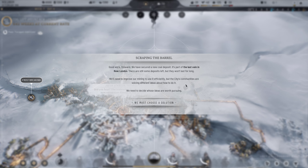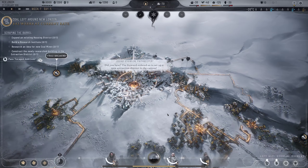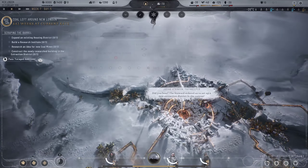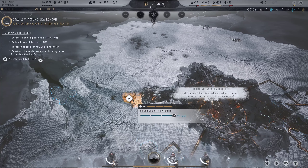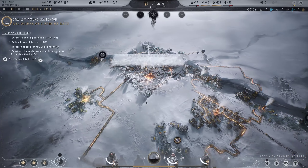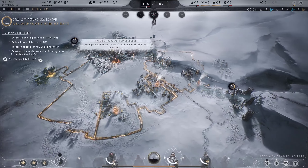Scraping the barrel but good work - we've secured a new coal deposit. It's part of the last vein in New London; there are still some deposits left but they won't last long. We need to improve our mining to use it efficiently, but the city's communities are voicing different ideas on how to do it. We need to decide whose ideas are worth pursuing. Let's build a research station and get it expanded.